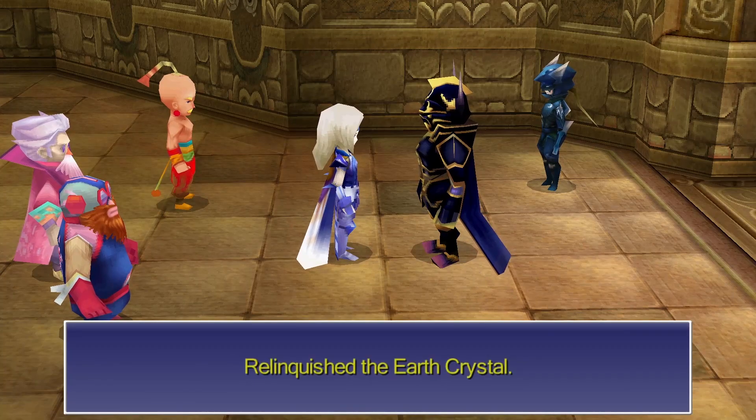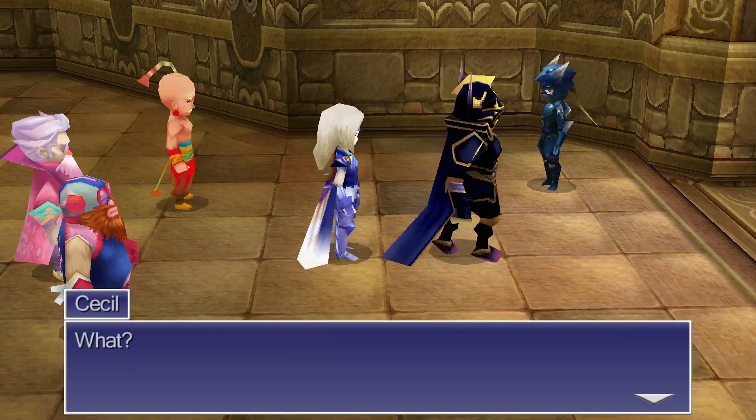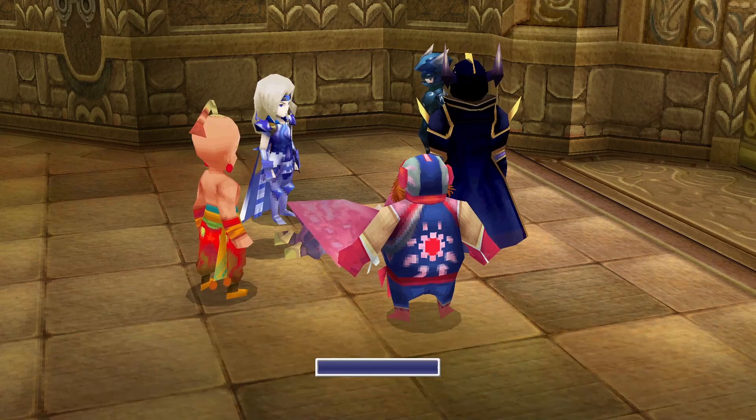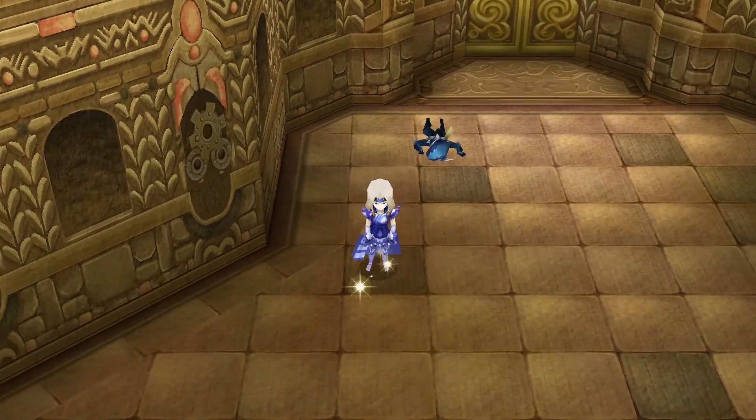We now meet up with the big bad Golbez to exchange a crystal for Rosa, but he plays dumb afterward. Tellah fights Golbez and gives up his life to cast Meteor, but it's all for naught as Golbez is still alive — though it does unbrainwash Kain for us. We'll grab the two augments that Tellah drops and then go rescue Rosa in the next room.